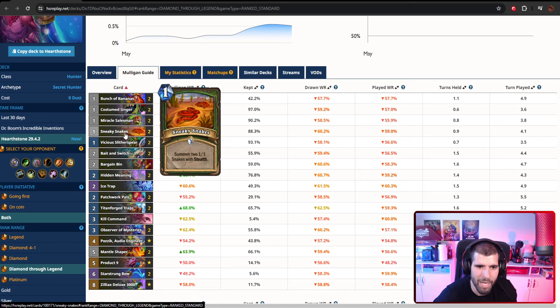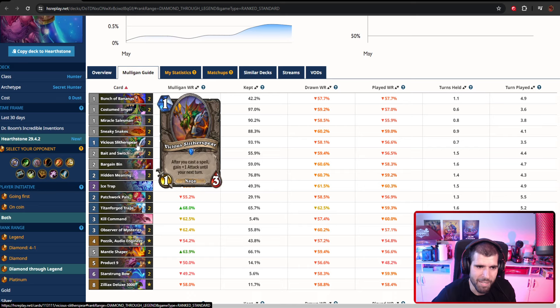Sneaky Snakes is a decent extra one mana 2/2 on turn one with stealth, so you could stick it as long as you like if the opponent doesn't have AoE and wait a few turns before attacking. Just because you can attack with something doesn't always mean you should be attacking, and stealth minions are a prime example of that. Vicious Litter Spirit is obviously amazing with the bananas — it's also a very chunky 1/3 on turn one which can become very powerful very fast.